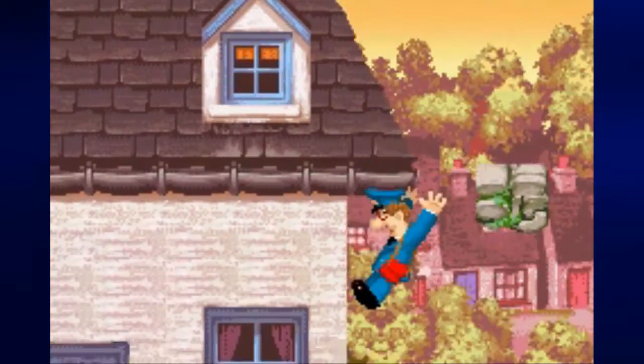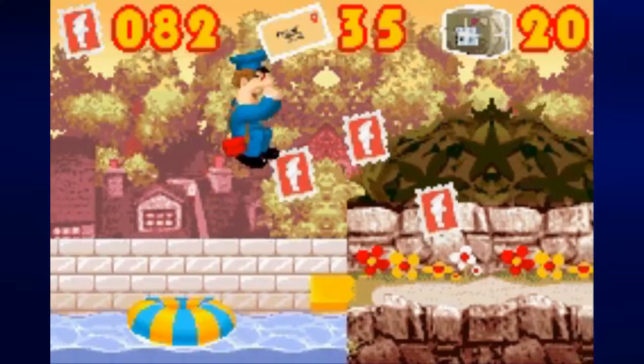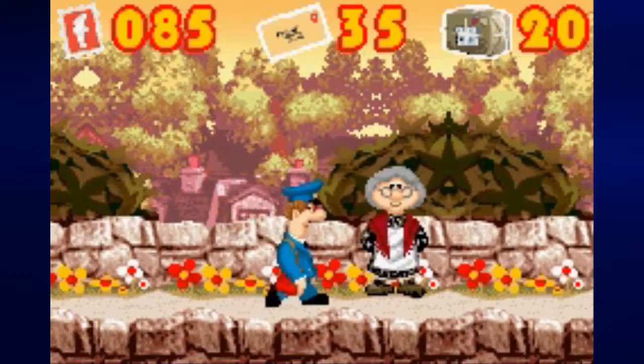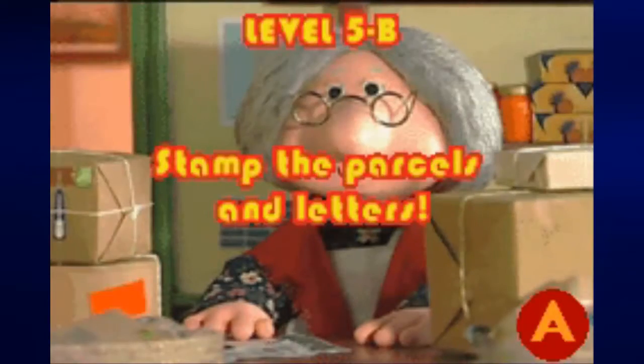From there you can move Postman Pat all the way across those platforms to trigger that switch — this allows the inner tube to move back and forth and we can finally get all the collectibles. There's Mrs. Goggins there — I forgot what her name was. But anyway, the password is: present, parcel, present, parcel. And after this it will be time for Level 5b where you have to stamp the parcels and the letters.